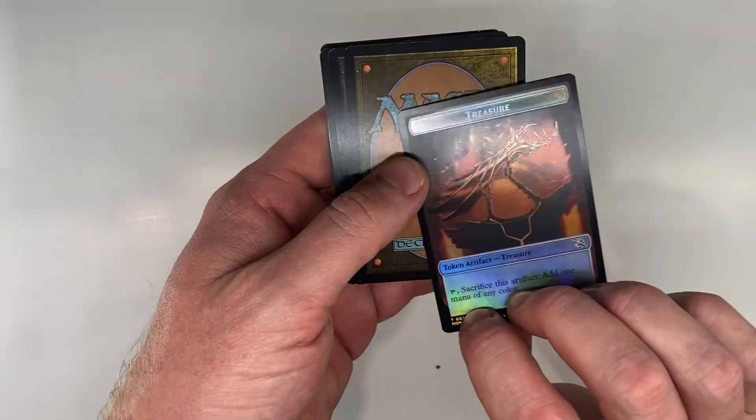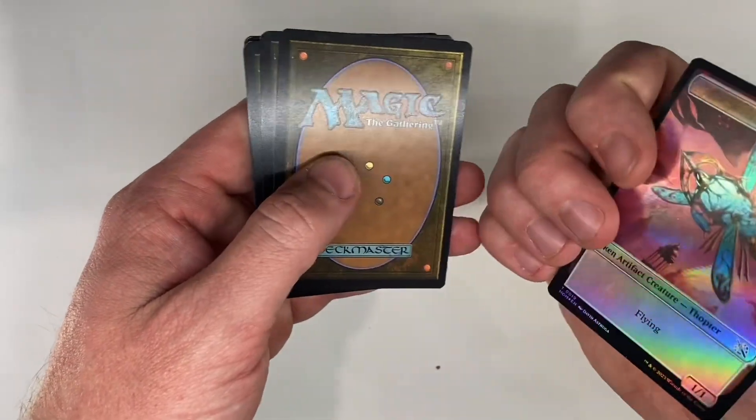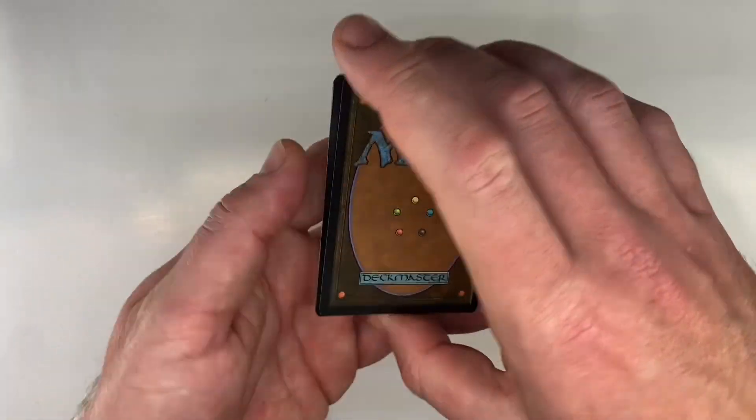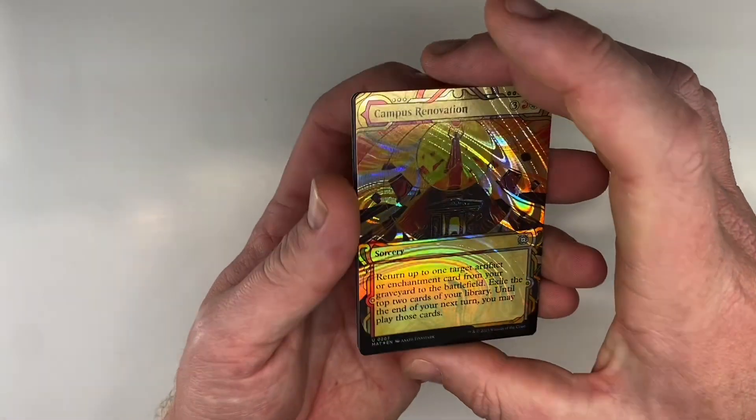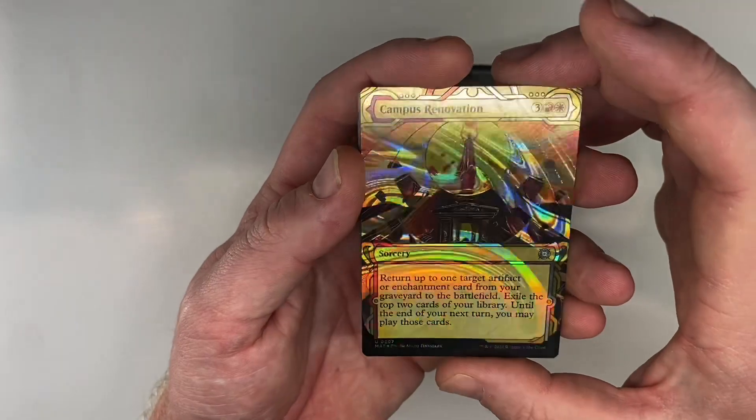We have a thropter and treasure token. That's pretty nice. Halo foil right off the gate. That's good.